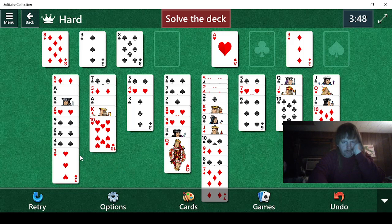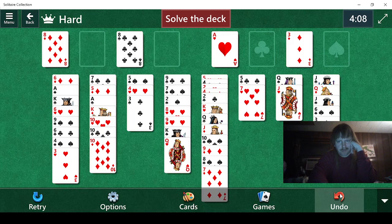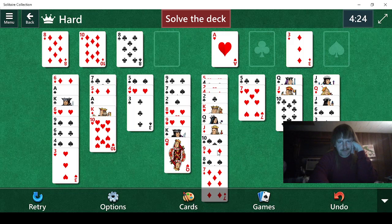Alrighty then. Can we free up any 9s? We even need a red 5 to free that up. So that's not going to work either. I'm going to try something here — let's try this. This is not going to go quite as well as before. That still doesn't work. That almost works — almost. So let's not do that.